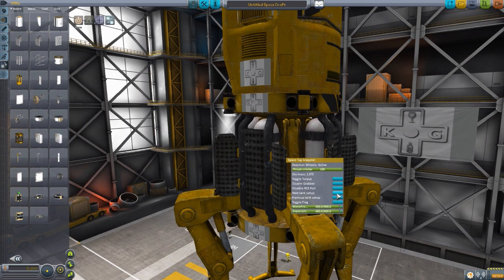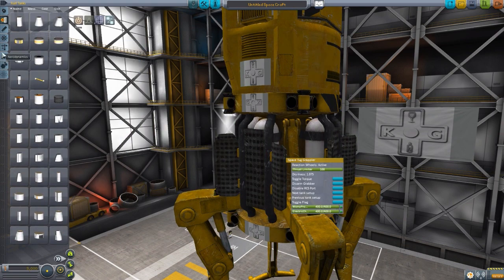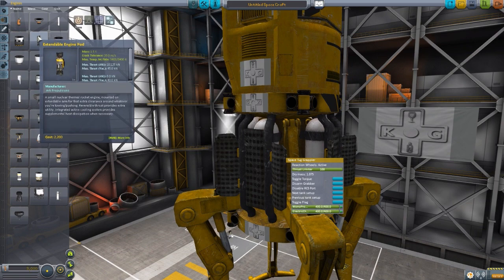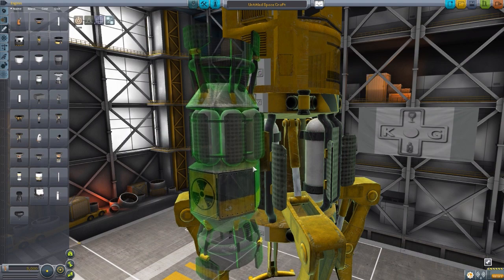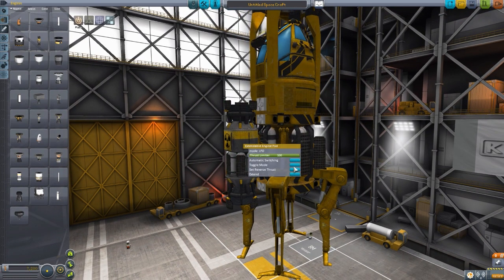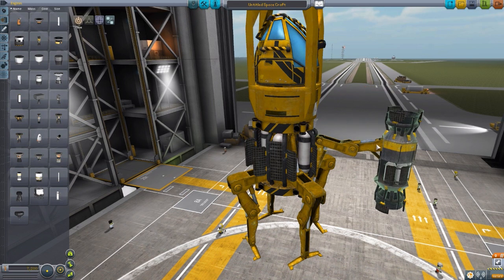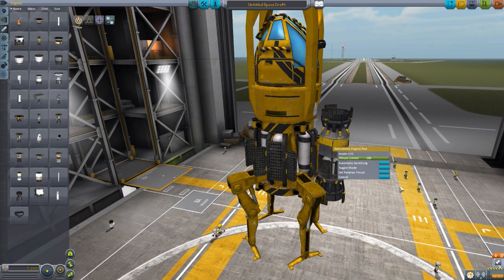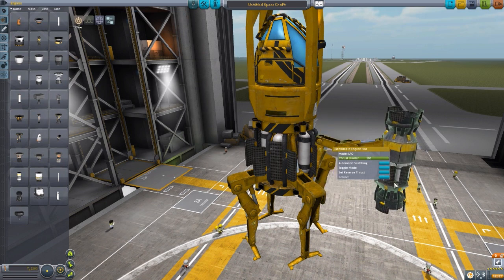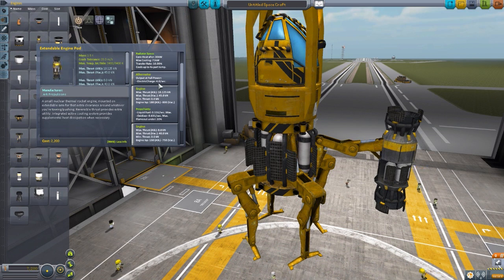That actually becomes a viable solution because there are RCS ports on this thing. The final piece is the extendable engine pod. It has a very cool animation - you can keep the engines in nice and tight for aerodynamics on launch, and then extend them out once you're in space. The engine does require electric charge because it has an active radiator, but it has an alternator that produces four electric charge per second while firing. On liquid fuel and oxidizer it produces 10.125 kN in atmosphere, 45 kN in vacuum, with ISP of 180 atmosphere and 800 vacuum.